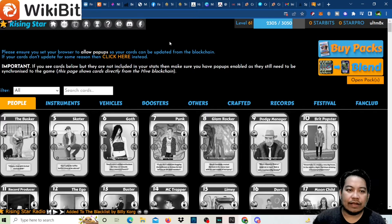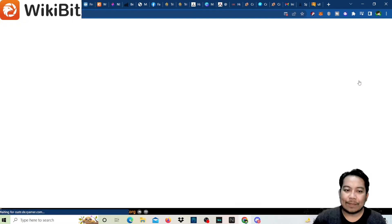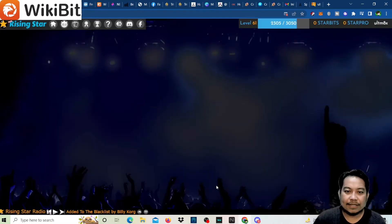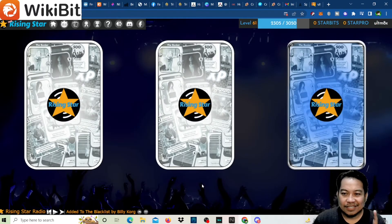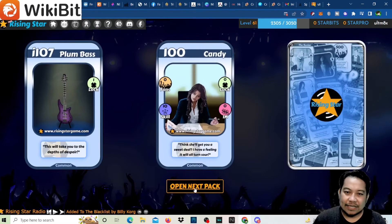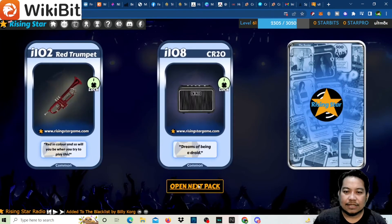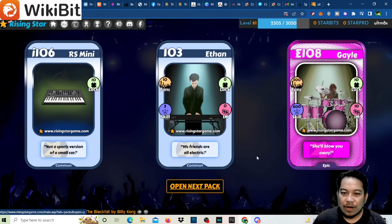1.5 million Starbeats is roughly equivalent to about $5 for the 24 packs. Let's open them! We got a rare and then Old Blood — that's one Old Blood! And then another pack — we got an epic Gale. We don't have a legendary card yet from our openings.